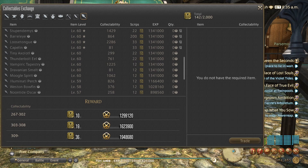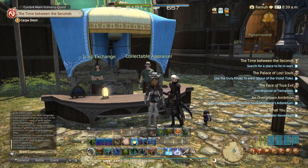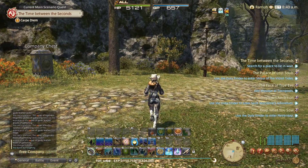We've had a quick look and can see the collectibility for this fish starts at a value of 826. From then on you'll be collecting scripts and getting really good XP for each one that you hand in, and this is a pretty easy farm.